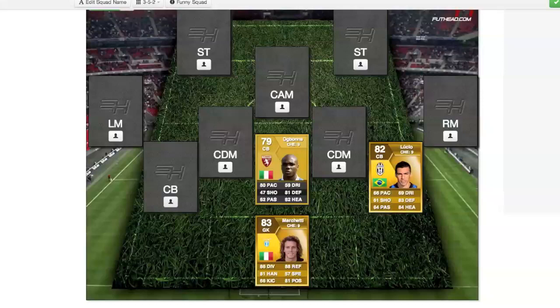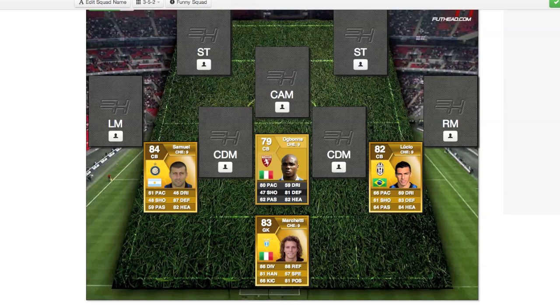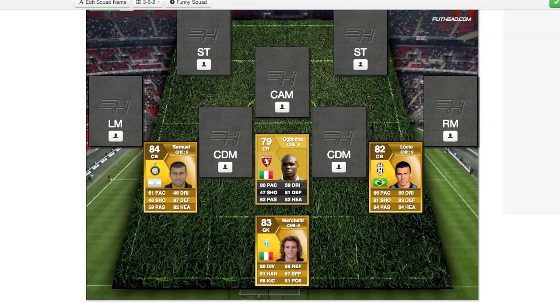Our other center back is Walter Samuel from Inter Milan. He's another really solid center back with an amazing defending stat — look at that, 87 defending and 82 heading. So you're not going to have a problem with these three guys in the back.